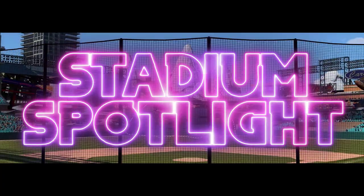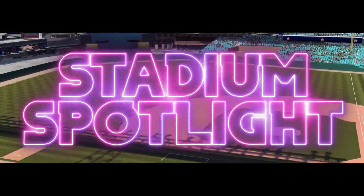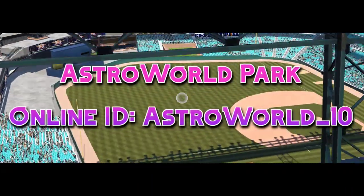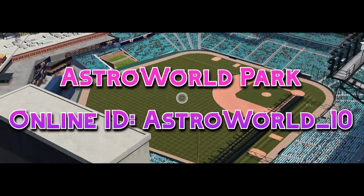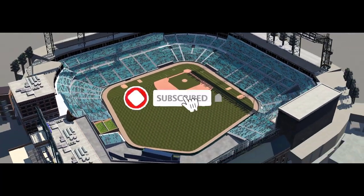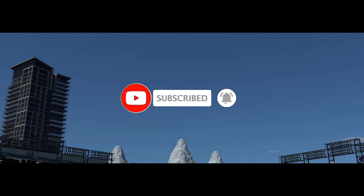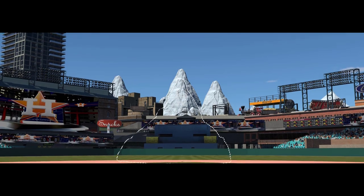Hello everybody, welcome to the season premiere of Stadium Spotlight — the show where we look at different unique stadiums in The Show 23. Just like every season, we're going to start off by looking at my own custom stadium. It's called Astral World Park — I'll leave the information in the description so you can check it out. If you enjoyed the series and want more, please consider liking and subscribing. If you have your own stadium built in The Show 23 and want me to check it out, leave your online ID and the name of the stadium in the comments below.